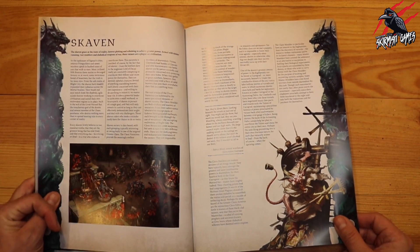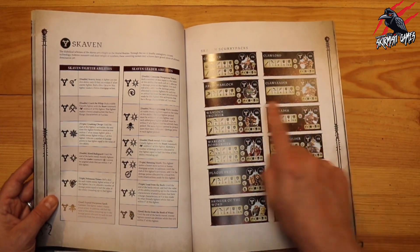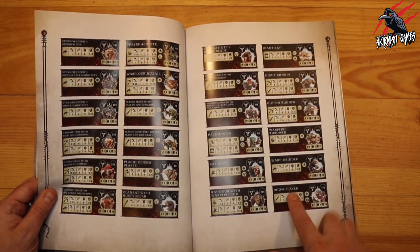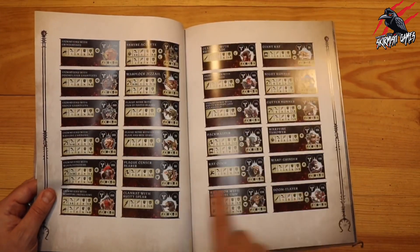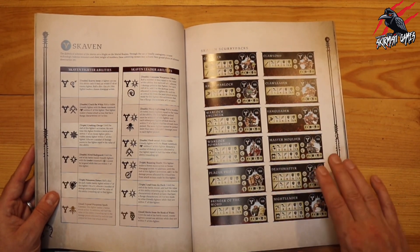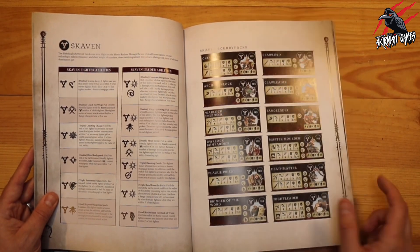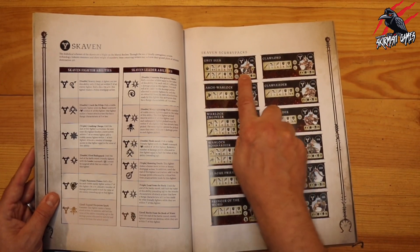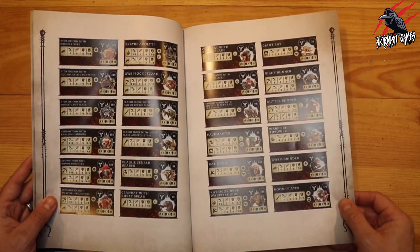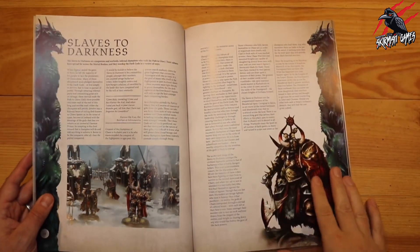Then we've got Skaven — I picked up the Skaven warband for Warcry and it's such a great set; I love the Rat Ogres. Even though you get lots of cards in the box, there's still loads here that weren't included — around 36 fighter types total, so about 14 more than what comes in the box set. The Grey Seer looks like an awesome miniature. If you've got an Age of Sigmar Skaven army, the chances are you can use lots of different Skaven, and this book covers them all.